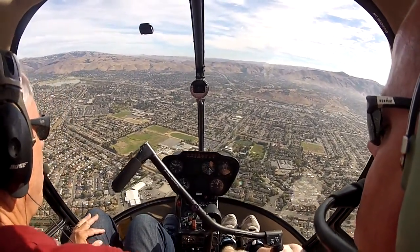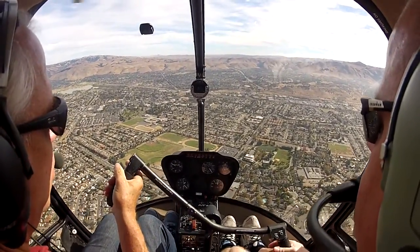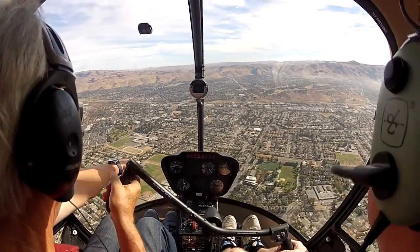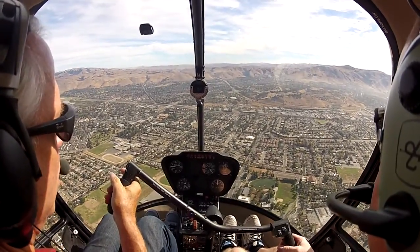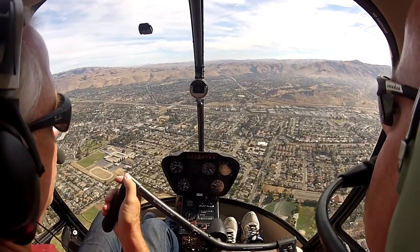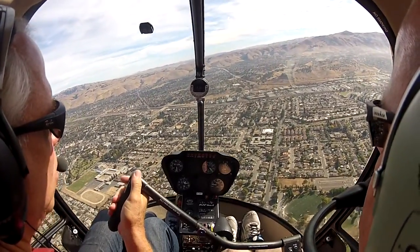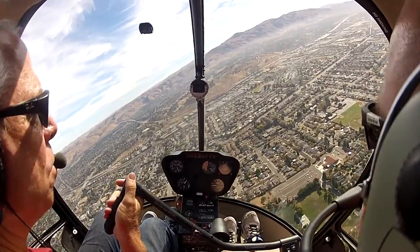All right, let's level off. I've got full carb heat. I have the controls. So I'm doing this one, and you're going to mimic it next. So if I wanted to land at this field that's in the right far corner, I need to turn to get to it. My eyes are in front. Three, two, one, enter. Full down. Hold it. RPMs. I raise it. Now I'm turning. I just made that adjustment.